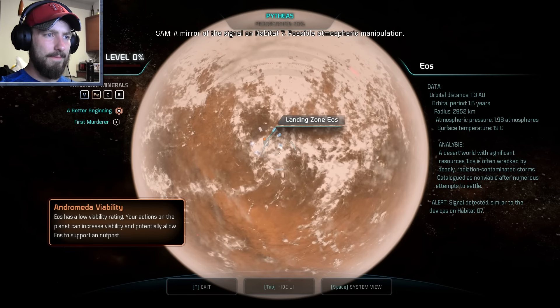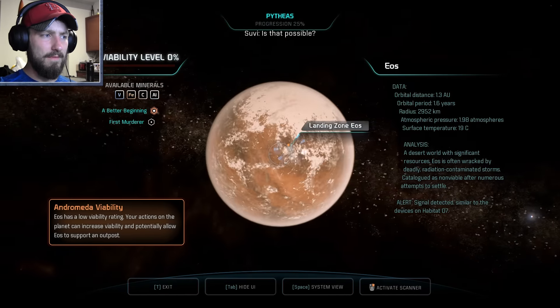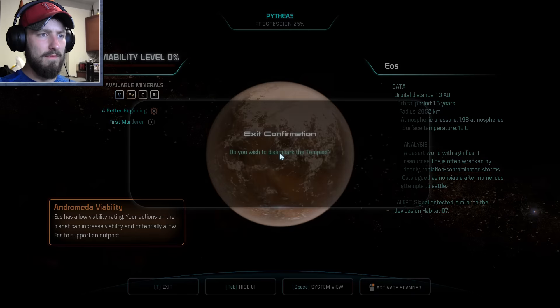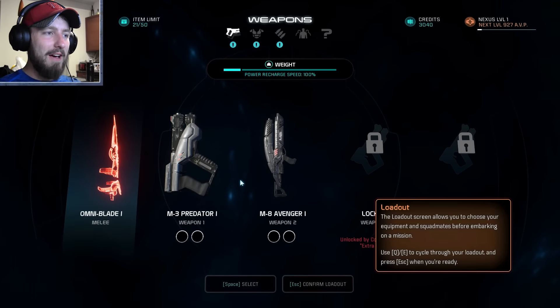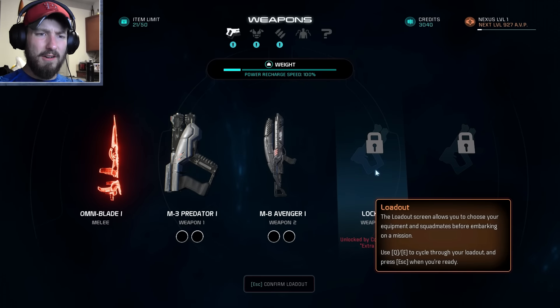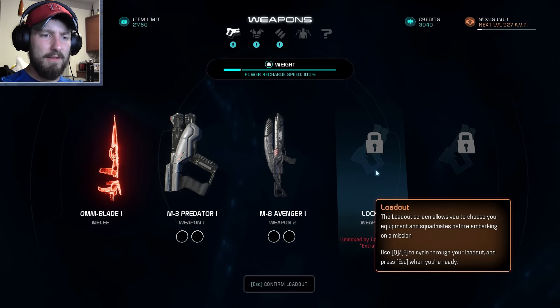There's a mirror on the signal from Habitat 7 — possible atmospheric manipulation. Is that possible? We'll find out if it's like Habitat 7. The loadout screen allows you to choose your equipment and squad mates. You're low and you're ready, okay.